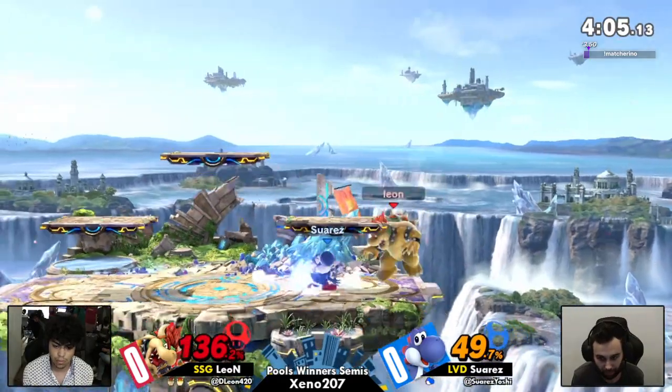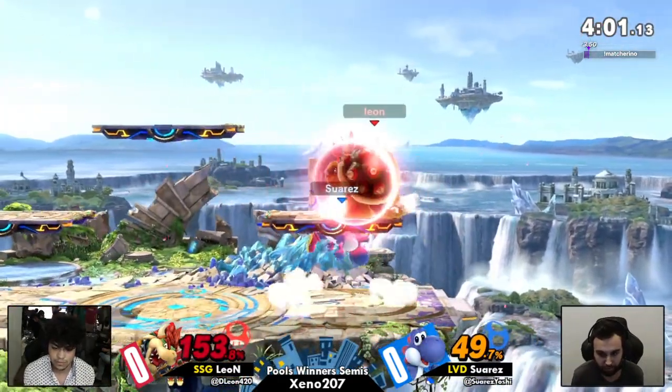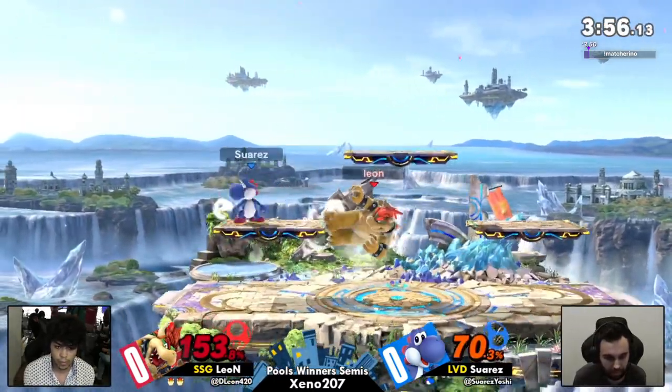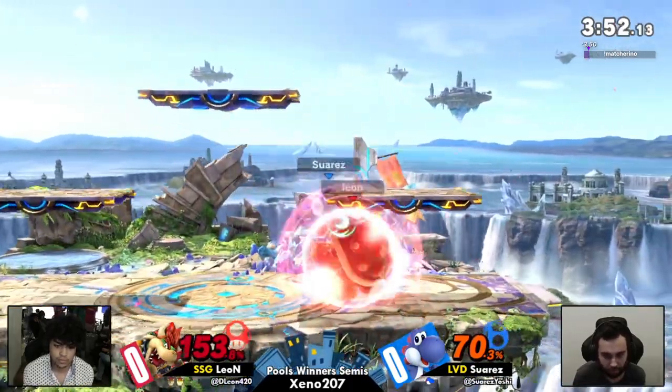Leon is masterclass Bowser at work. Suarez using the armor on the double jump to get past the flames there, and then Leon cutting it off and going to punish that — nice punish on the up smash right there from Leon. Moving around this Yoshi real quick. Bowser is surprisingly fast; you don't want to eat any of that.